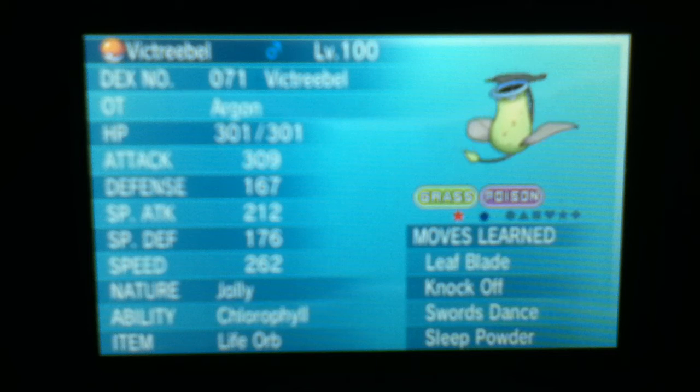Knock Off is also good for Psychic-type Pokemon like Cresselia, because you can get rid of the Leftovers or anything like that. Even though Cresselia is very bulky, it's easier to wear down because you're hitting it super effectively.